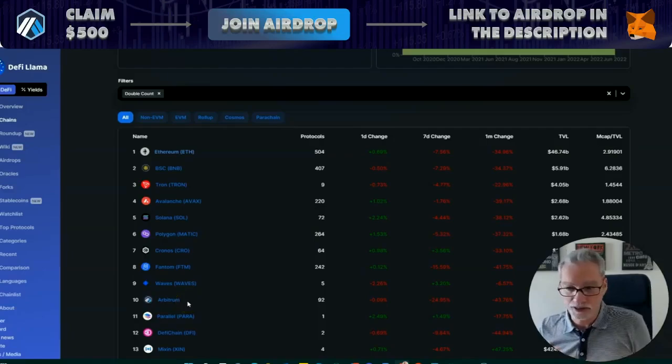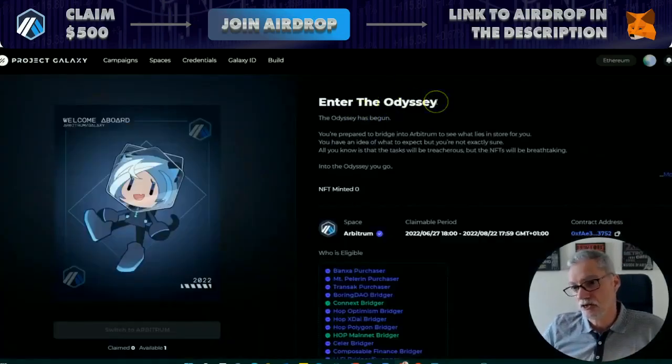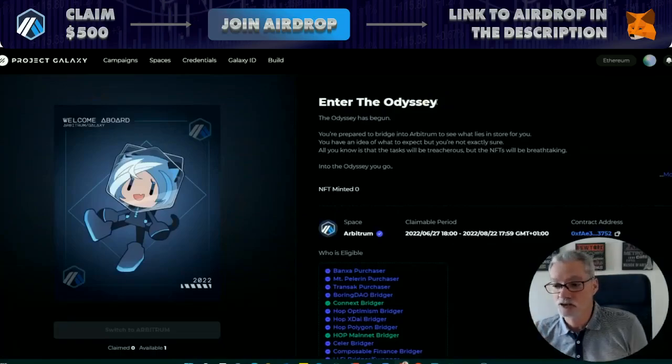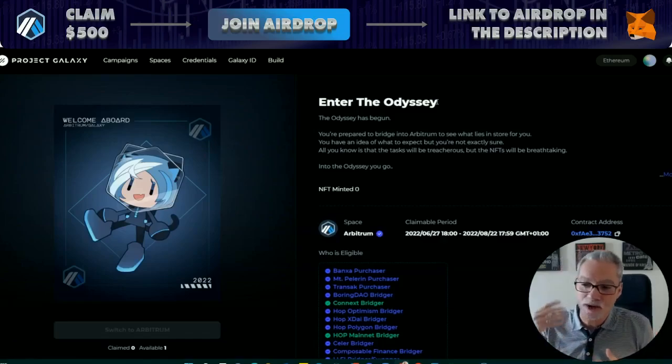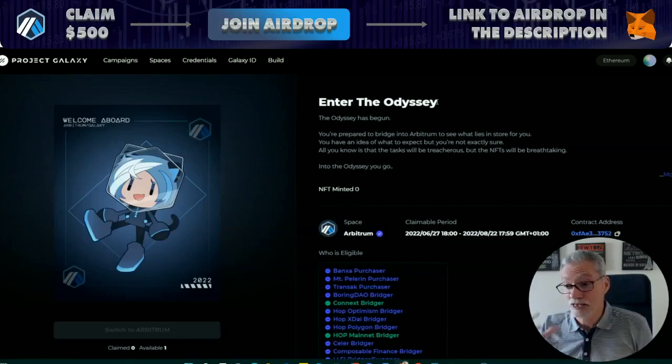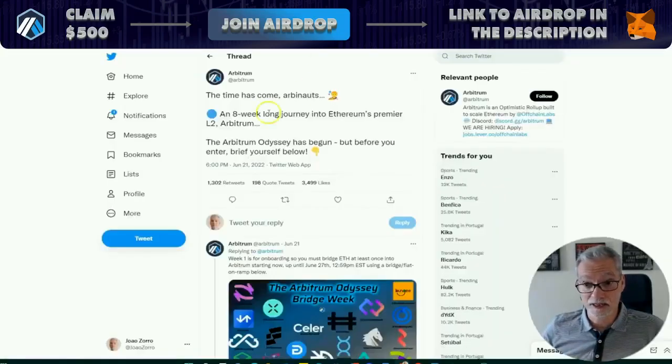So the best way to get an airdrop is to use the protocol — to use the network in this case. So you can bridge tokens from one network to the other. You can do transfers, you can exchange tokens, you can stake tokens. In this specific case, Arbitrum has created the Odyssey. The Odyssey will be an eight-week challenge that will come with specific instructions. And if you follow these instructions, you will get NFTs. And I'm pretty sure that when they decide to launch a token, those who have fulfilled all the conditions and have more NFTs will get the airdrop.